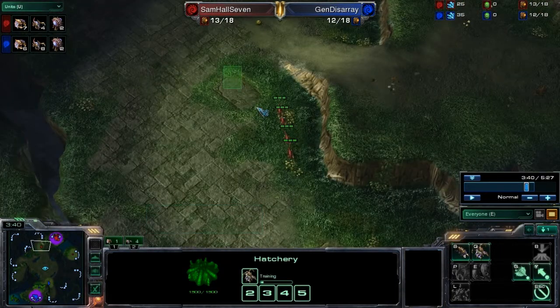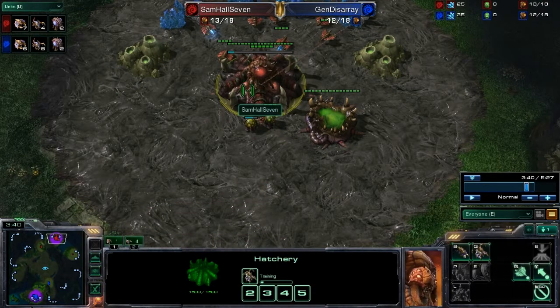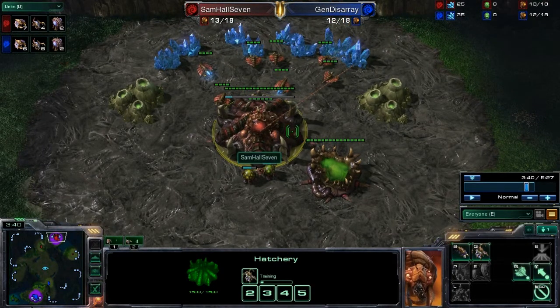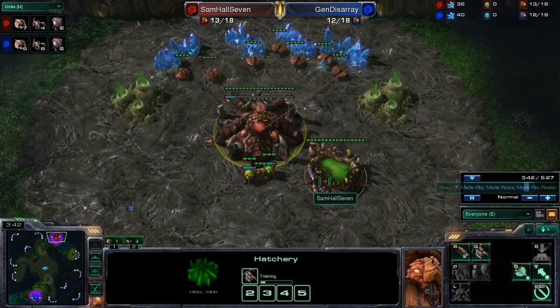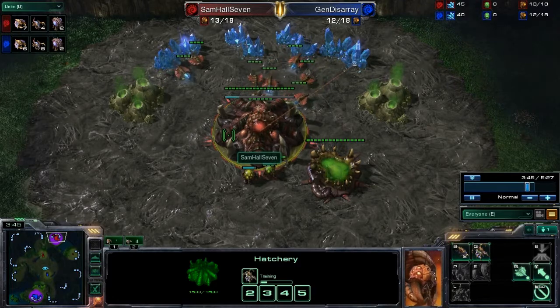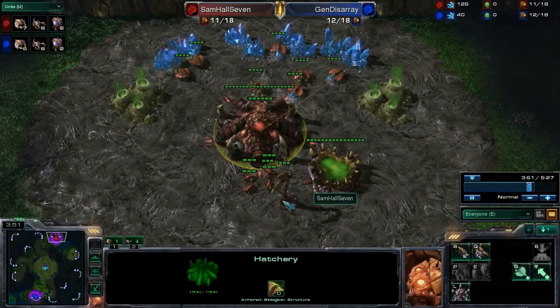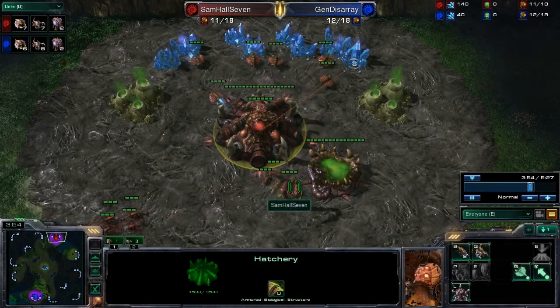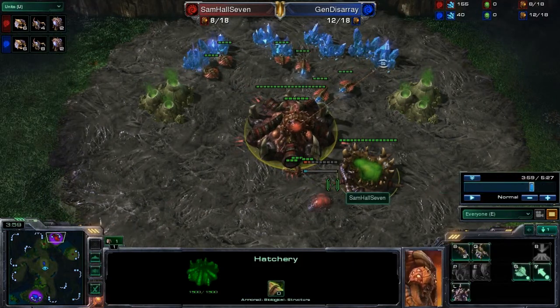About the time Samhall7 sent those first four zerglings out to die, he started building a queen — which was an okay idea too. Queens have a bunch of hit points, they can heal other units once they've stored enough energy, and their attack is on par with a couple of zerglings. But he ends up canceling the queen, losing that time investment. I think his best option would have been to build a spinecrawler right away instead.